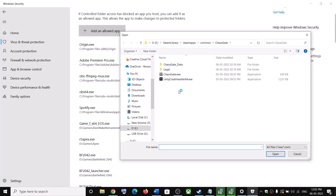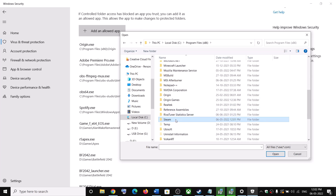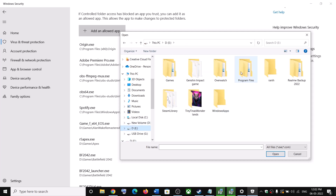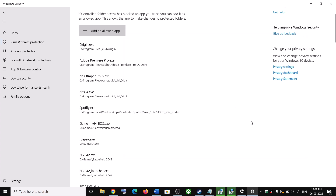Click on Add an Allowed App, then click Browse All Apps and navigate to the game installation folder. If it is on your C drive, go to C drive, open Program Files (x86), then open Steam, then SteamApps, then Common — here you will find the game folder. In my case it is on the D drive: Steam, SteamApps, Common, Chaos Gate. Select the game exe file and click Open. Once the game is added, launch the game.